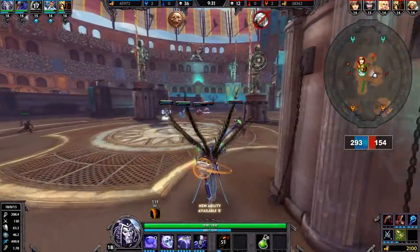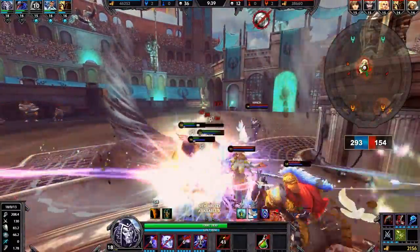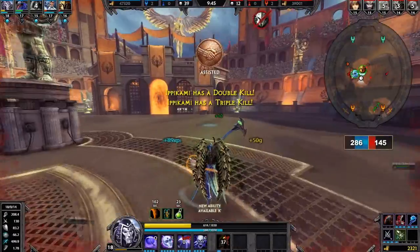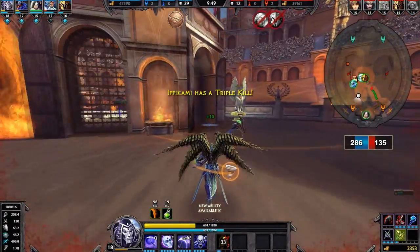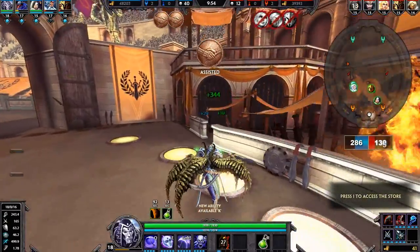You just gotta watch out, pick your fights right, always look around — you really gotta watch your surroundings and watch everything that's happening. Make sure you don't get into sticky situations. And if you feel comfortable that you're not going to get hurt, just start going hard. But when you get to yellow health levels, that's when you should really back out of the fight, because a couple of hits on Thanatos at yellow health can really just destroy his game.